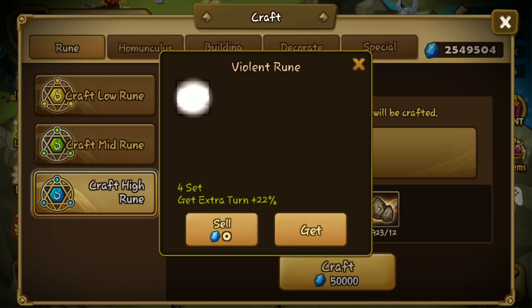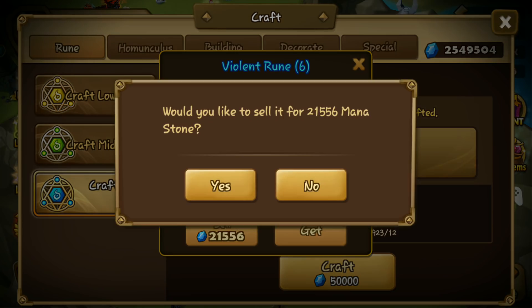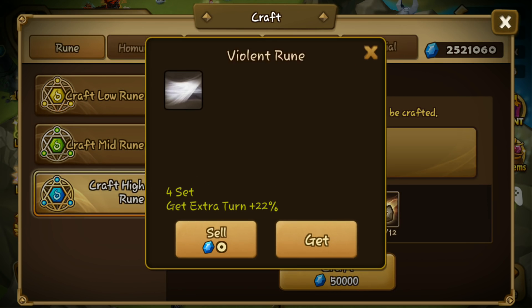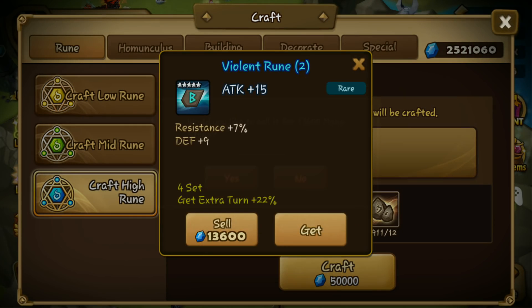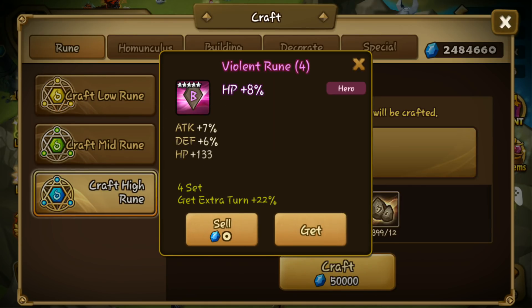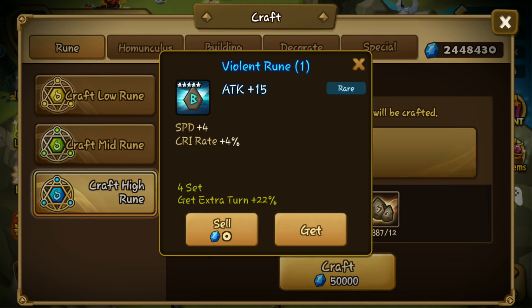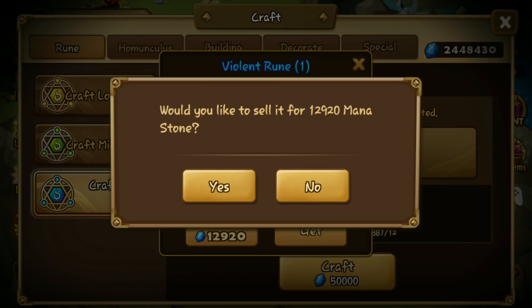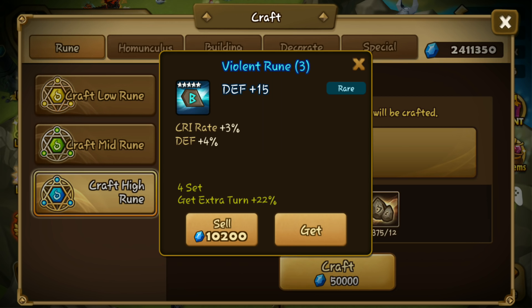We haven't seen any legendary yet. 6-star, another flat attack on slot 6. Another blue rune, 5-star. Haven't seen an orange rune. Another 5-star slot 4 HP. I need a legendary, or at least purple 6-star — I'll take it.